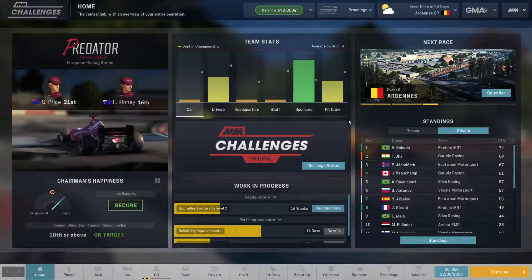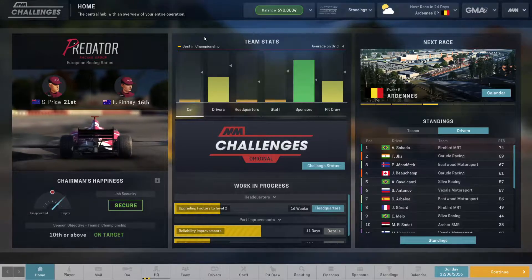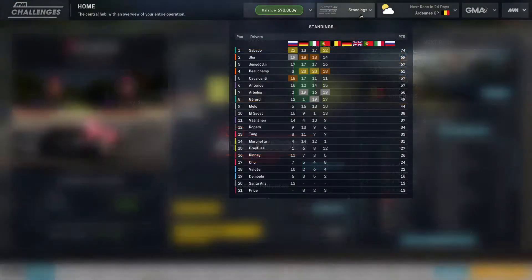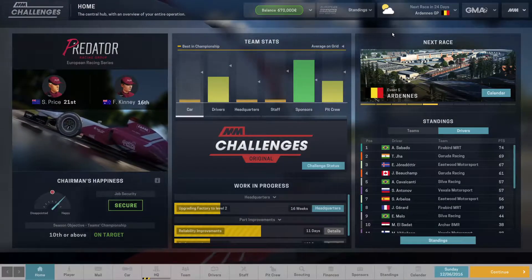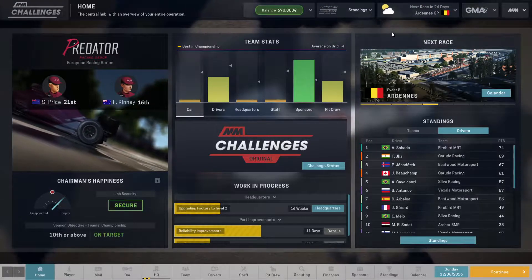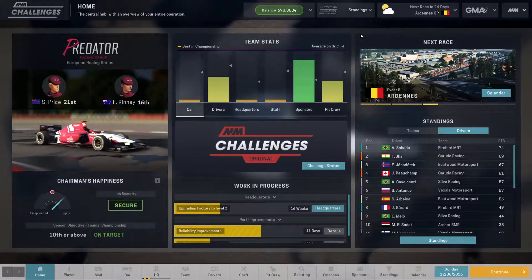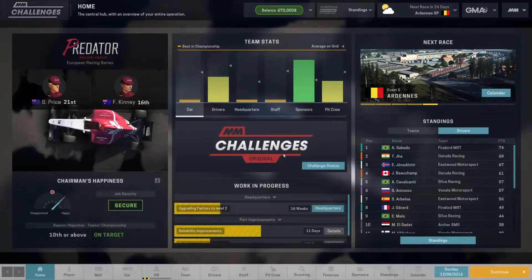Welcome back to episode 5 of Motorsport Manager: The Underdog Challenge. Last race we did the fourth race in Portugal — we didn't get a great finish but pretty much what we expected. You can tell a few races in that our performance is dropping a little bit because our car, while very reliable, is not quick at all. We are not in it this season to win it; we're there to build a great start for subsequent seasons.